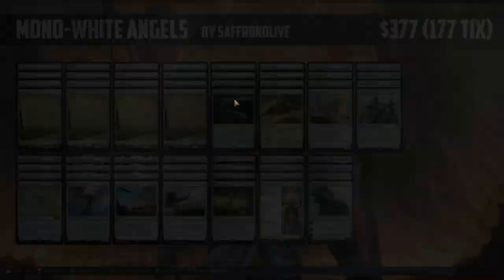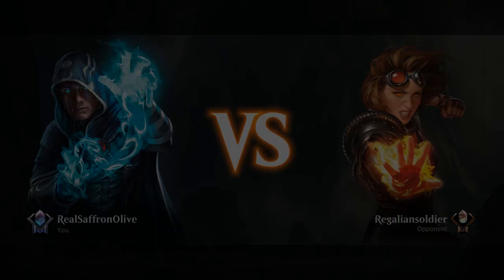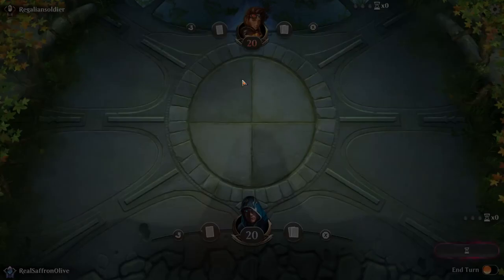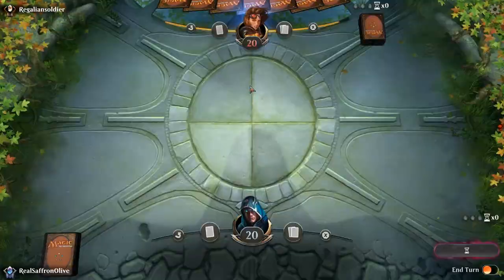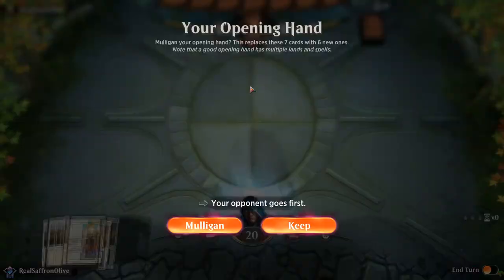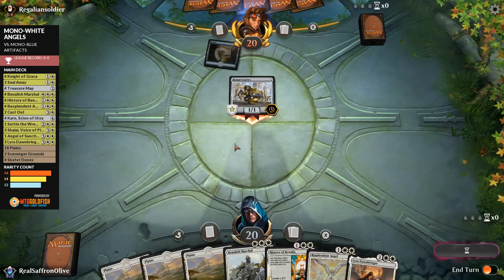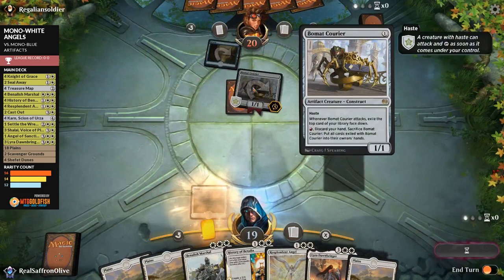Goldfish Gladiator time — playing Mono White Angels on MTG Arena in Quick Constructed. We have lots of powerful cards, that's the upside. We have nothing until turn 3. Opponent leads on Bontu's Monument and Navigator's Compass, hits us down to 18 and passes. Still nothing until 3 — we'll see how it goes.